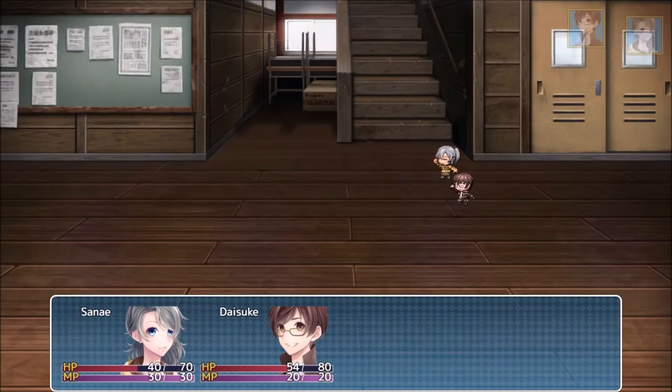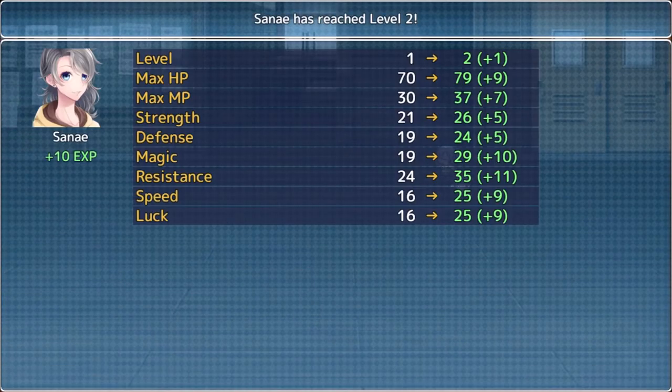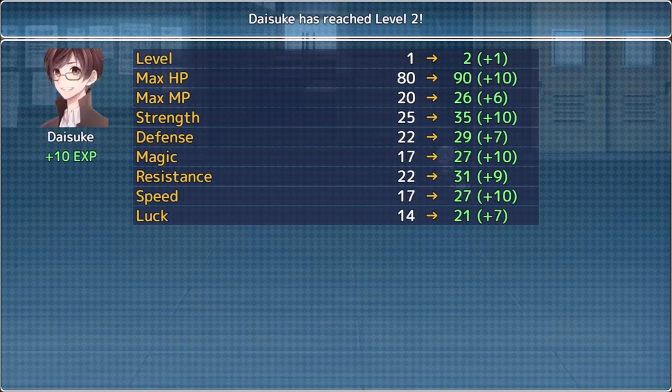Definitely need to get ourselves some levels and better gear. Luck is apparently a stat in this game. The rest of it is pretty simple - the standard stuff. I don't believe magic matters much; I think it only matters for healing, because obviously there are no attack spells in this game.